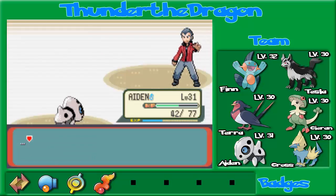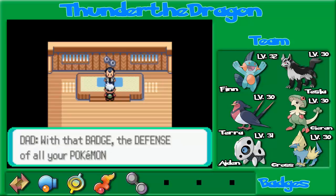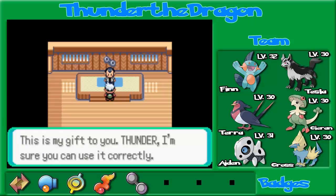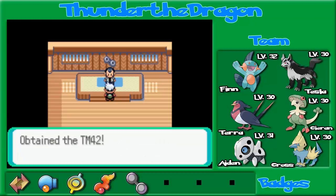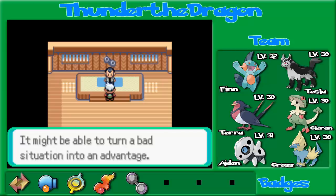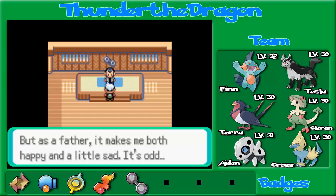I can't believe it. Thunder, I lost to Thunder, but wow — that's a nice thing to say. Rules are rules — here, take this. With that badge, the defense of all your Pokemon will increase. Pokemon that know the HM move Surf will be able to travel over water. We get TM42, which is definitely not a bad move — it is Facade. It doubles the power if the Pokemon has a status issue. As a gym leader, I can't express how upset I am, but as a father, it makes me both happy and a little sad.